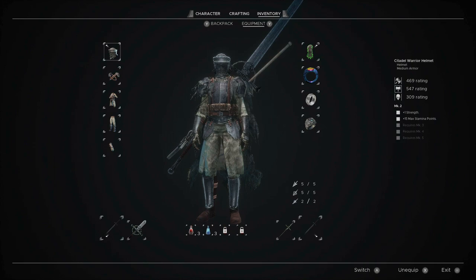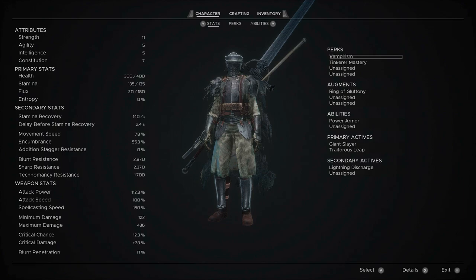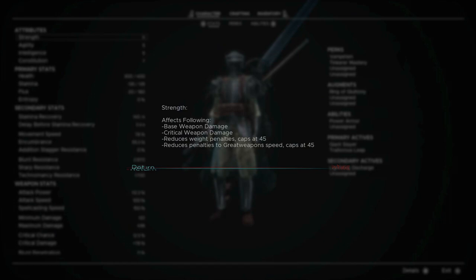So you can gain, at the lowest tier of crystals, five points of a stat in each one of your armor pieces. I suppose you'll be able to get stronger crystals that give you plus twos, plus threes, plus fours, plus fives. So increasing your stats to an amount that makes sense won't be as difficult as it initially seems.